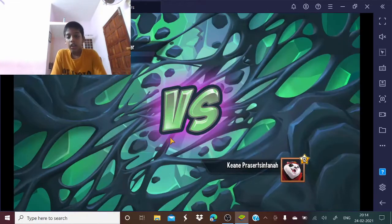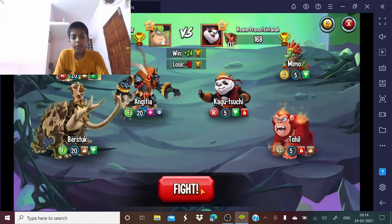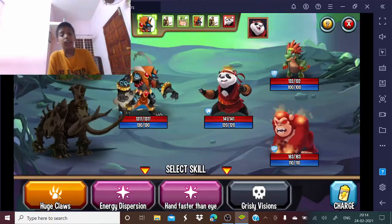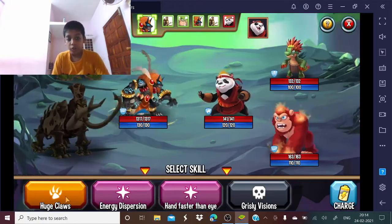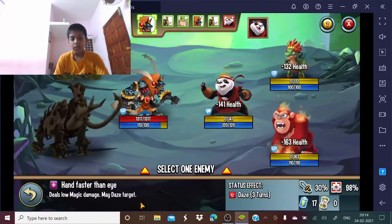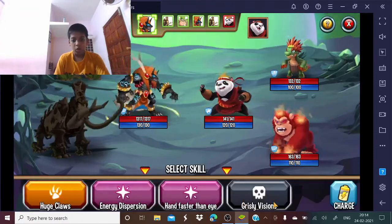Now let's start the fight. I think I am probably gonna win it. All of his monsters are juveniles — I haven't seen his powers yet. He has huge claws, energy dispersion — hand faster than I've received. That's so good, that's also good, that's also good.